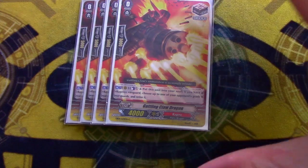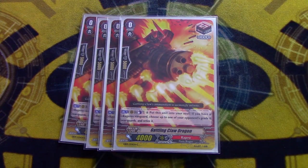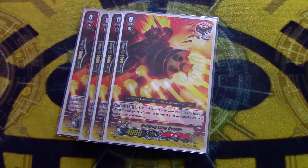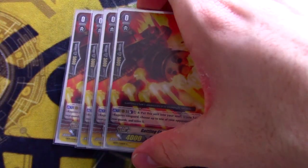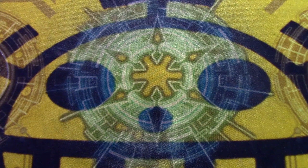Four copies of Gatling Claw. I see a lot of people running Inspire Yell, but I'm not a fan because your rearguards don't really hit big numbers except for Nahalem, and Nahalem is only after the Vanguard attack, so even Nahalem isn't going to be that big. I like the hand power that Gatling Claw gets, and also Gatling Claw gets the retire. It guarantees the retire of a starter if you want to get rid of it ASAP, and it also gives you Soul for Destiny's on-ride ability.